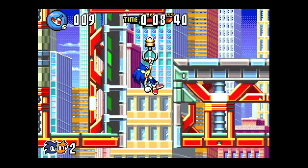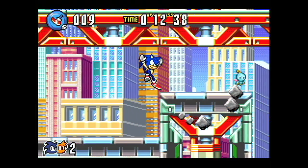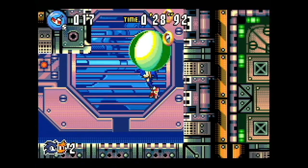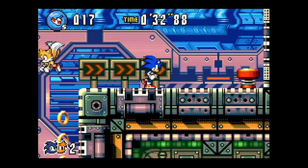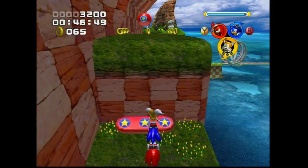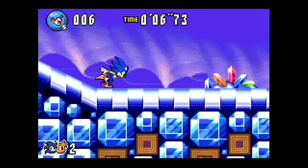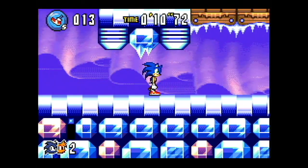Sonic Advance 3 is the final chapter in the Sonic Advance Trilogy, developed by Sonic Team and Dimps and released for the Game Boy Advance in late 2003. The game is notable for introducing the tag action mechanic, not too dissimilar from the team mechanic found in Sonic Heroes, released just a few months prior. Like the two handheld titles before it, Sonic Advance 3 again received generally favorable reviews.